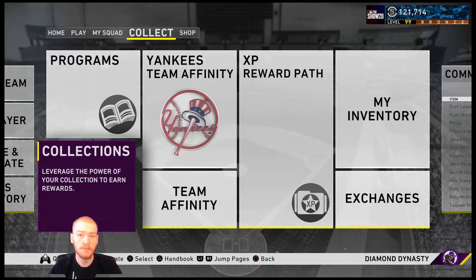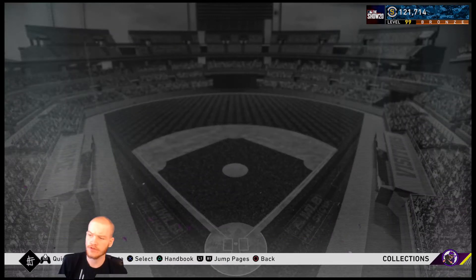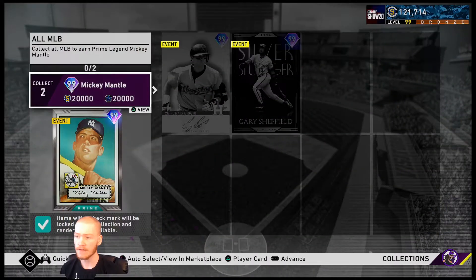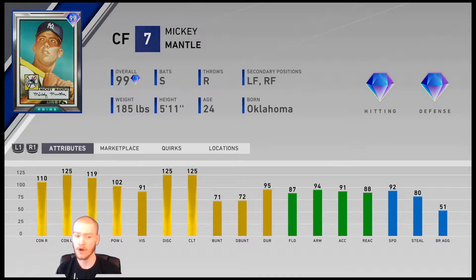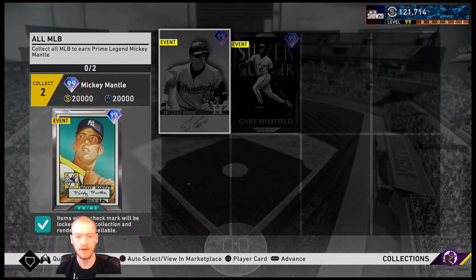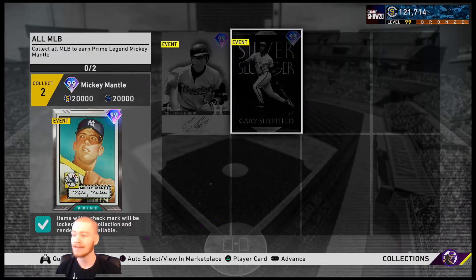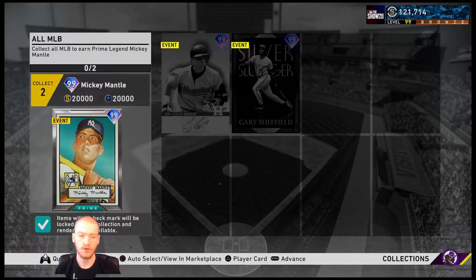Hey, what's going on guys? Welcome back to another Team Doctor Tuesday. Today we are going to take a look at collections. Collections are a great way for you to get XP as well as start getting closer to Mickey Mantle — the final collection reward, a very good card that you can prestige. You also get Craig Biggio, which can be your catcher, and Gary Sheffield. All great cards.